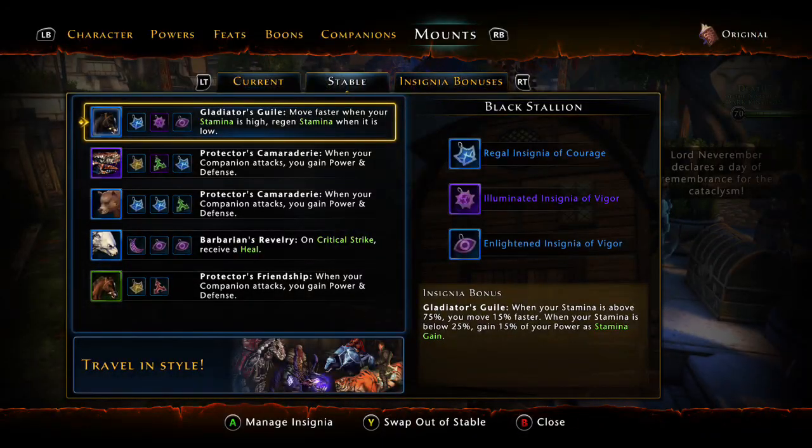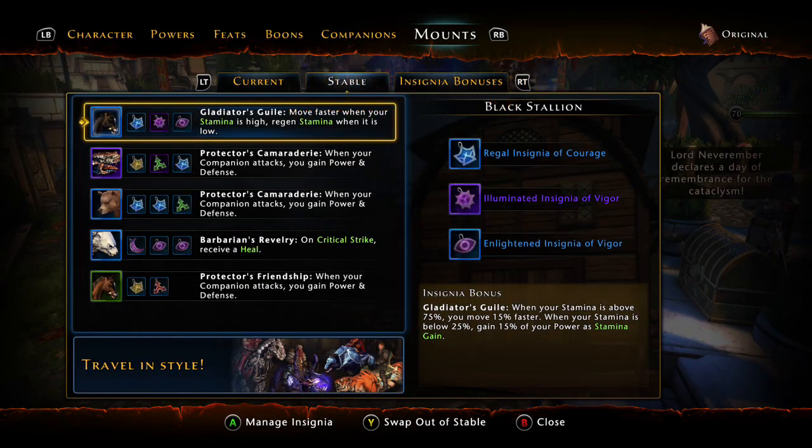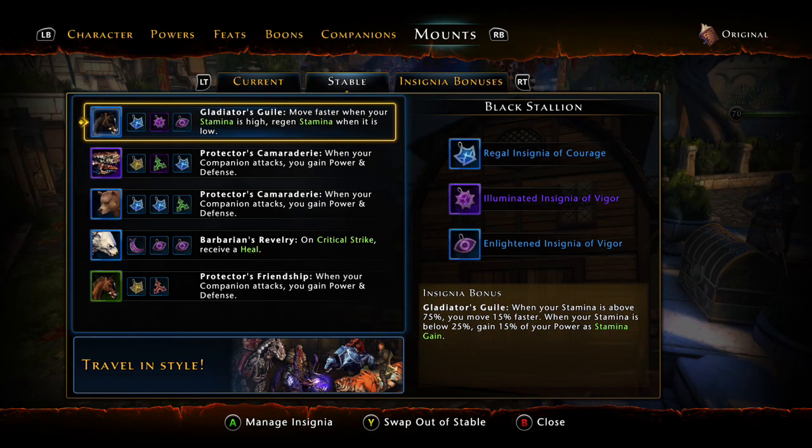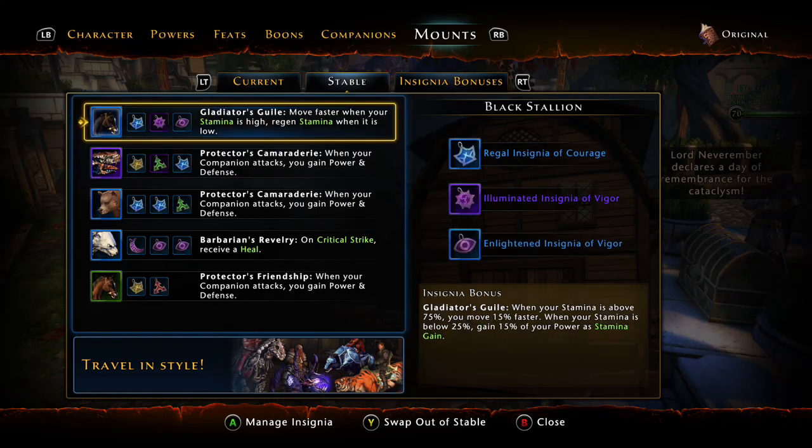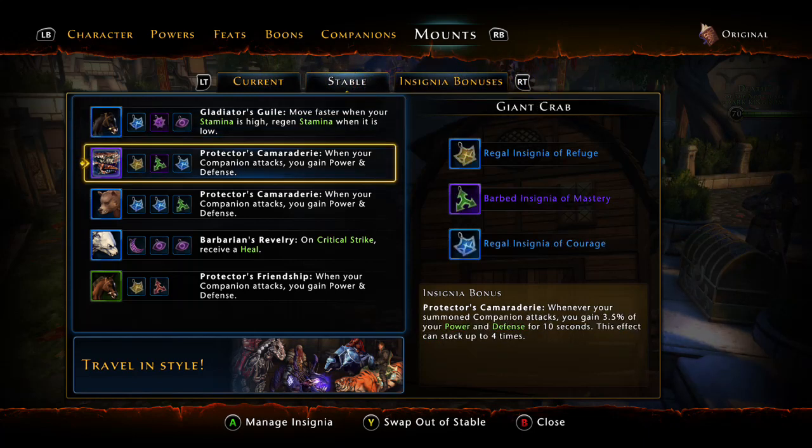As for mounts I run gladiator guile — it's a really good one. When your stamina is above 75 percent you move 15 percent faster — you notice that immediately. When your stamina is below 25 percent you gain it faster. You can't go wrong here. I've gotten rid of it and tried to use something else and it just feels so much slower once you get used to it.